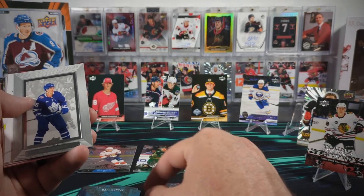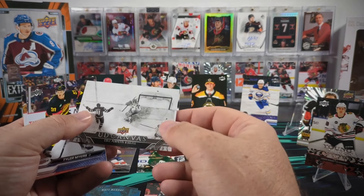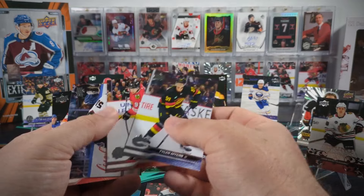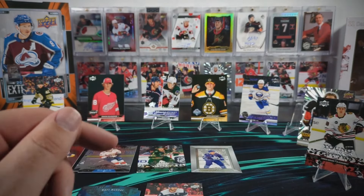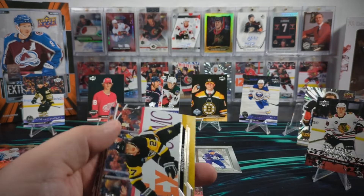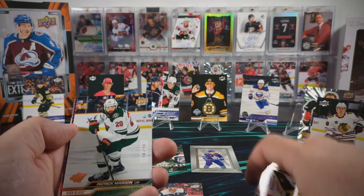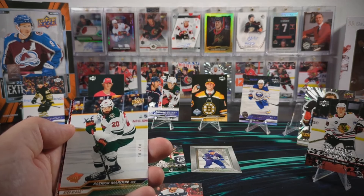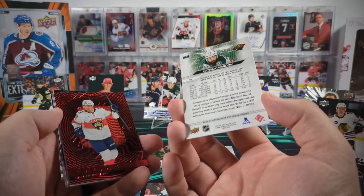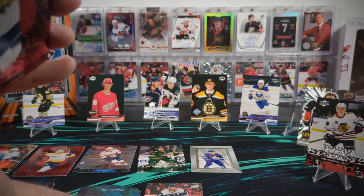Here's a Matt Murray Hollow View, a Mitch Marner Beehive, and our second black and white canvas of the case is Cole Perfetti. And here's a high gloss Pat Maroon. High glosses are always exciting to open. You know, Pat Maroon has had quite a career - not the worst possible player you could open in a high gloss, but I can think of some names that would be a little more exciting.